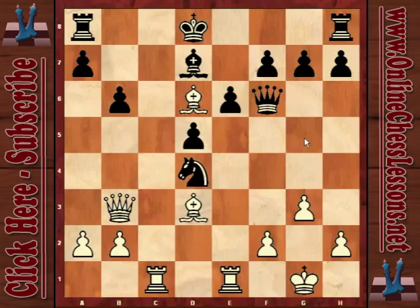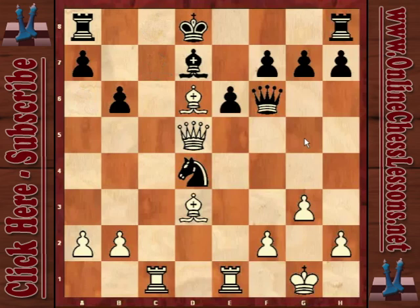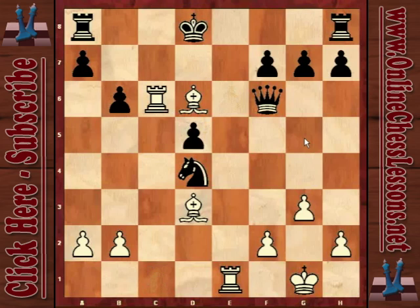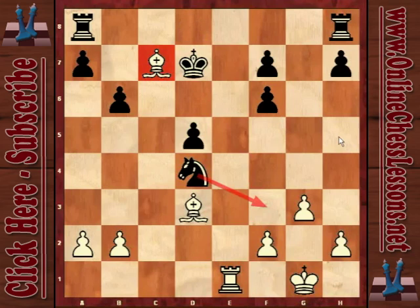Now we get to a very interesting moment in the game. It's very tempting to sacrifice the queen — queen d5 just like that, queen for a pawn — and if e takes d5, bishop c7 check and mate! Isn't that a beautiful mate? I was pretty pleased when I spotted this during the game. But actually I didn't play queen d5, because bishop c6 wins on the spot for black: after rook c6 takes, check, this takes, takes — black is completely winning.